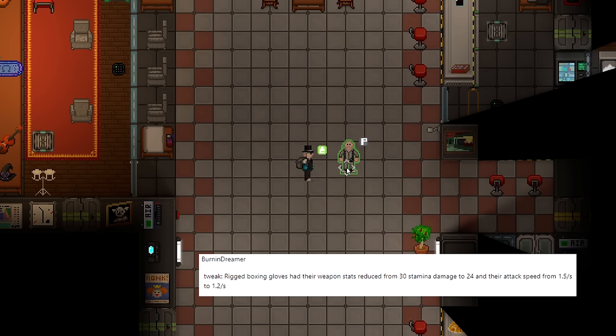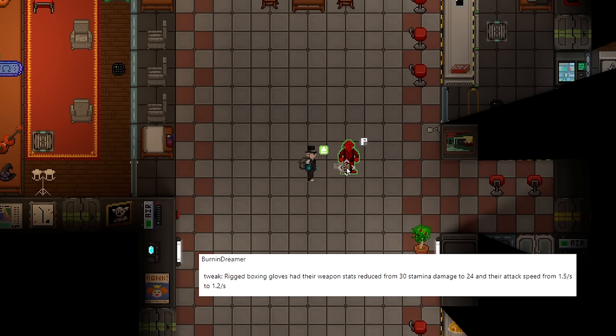Rig boxing gloves have been nerfed significantly — they no longer stun in 3 hits, they attack slower, and it now takes 5 hits to put somebody into a stamina crit. They're still really good melee weapons and still only available to passers and boxers, so they'll remain somewhat rare. But they're still easily one of the strongest melee weapons in the game.